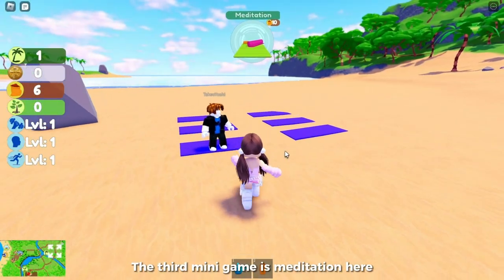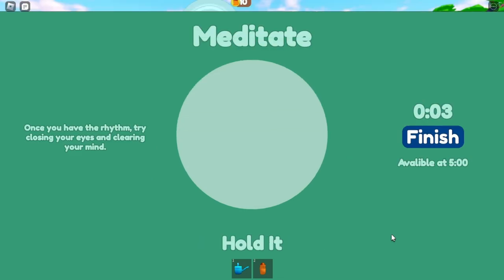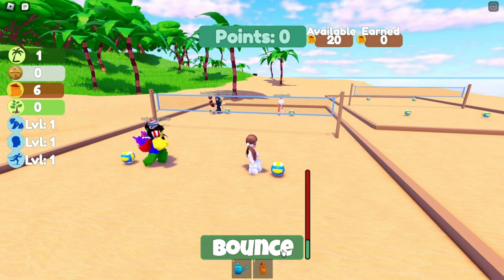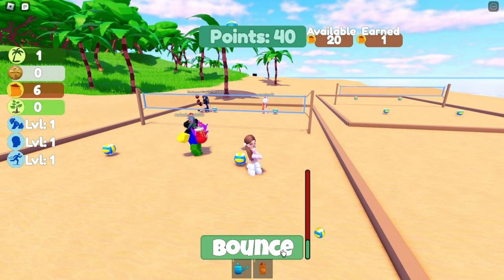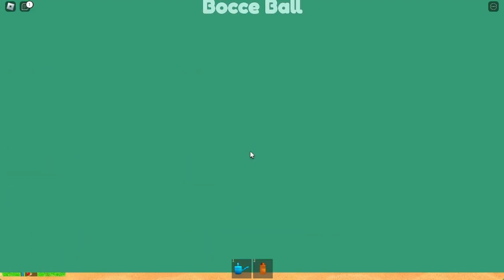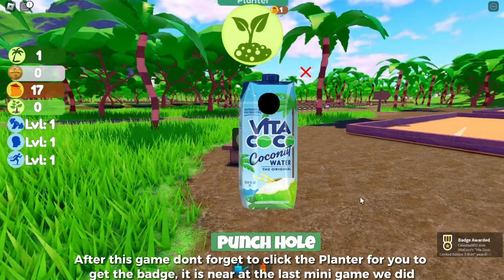The third mini game is meditation. The fourth mini game is bouncing a ball until it's finished. After that go to the last mini game — it's bocce ball. After this game, don't forget to click the planter to get the badge. It is near the last mini game.